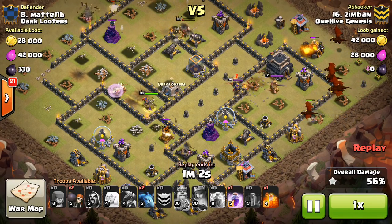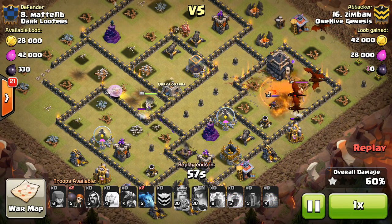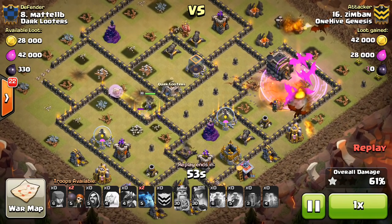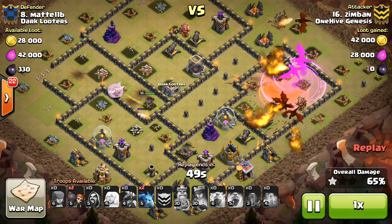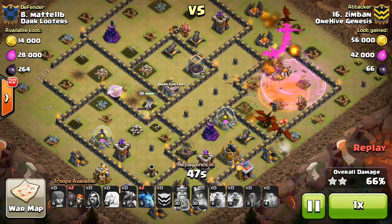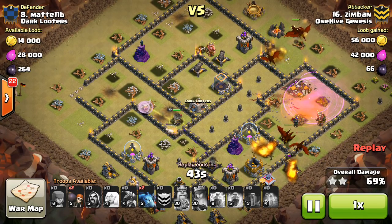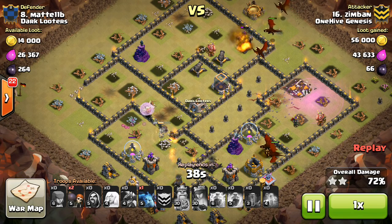I like how the Dragons were kind of early — they could have even been a little bit earlier. It takes Dragons a very long time to make their way through the base, so you don't want to run out of time; you want to get them down early. Plus, by the time they get into range of the Air Defenses, they should already be down, assuming your King and Queen are somewhat close to them. It could have been even a little bit earlier on the Dragons, but no big deal — he had plenty of time, like 30 seconds to spare.